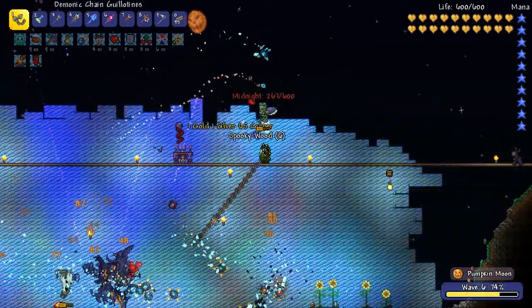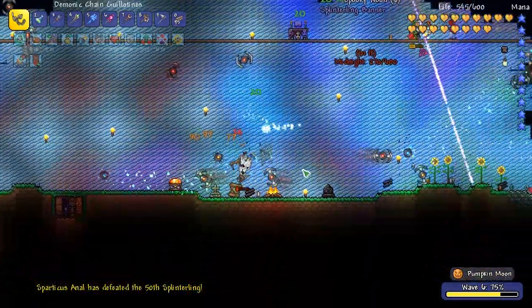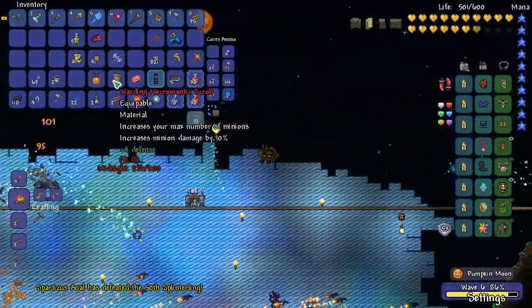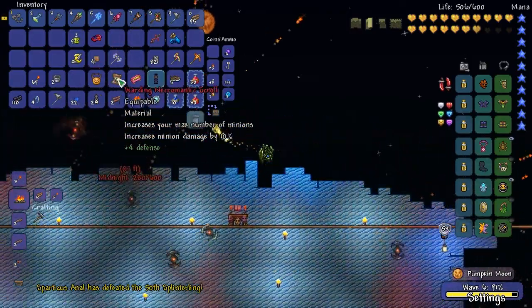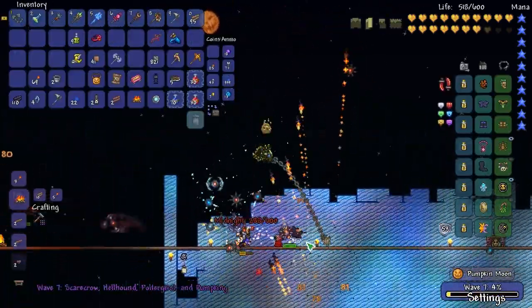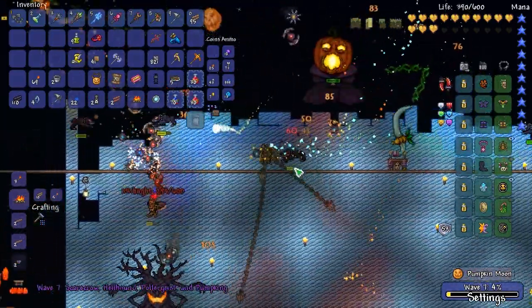But I do want - oh, there's a UFO! This UFO item is what I want. This is it - this is what I wanted: the necromantic scroll! Increases your max number of minions. Hey, you gave me a gun without - did I not give you ammo? I thought I did. I thought I gave you silver bullets.